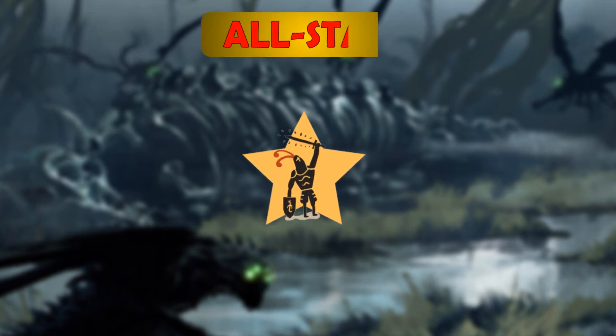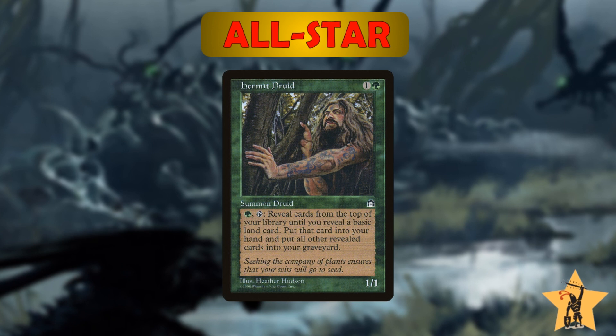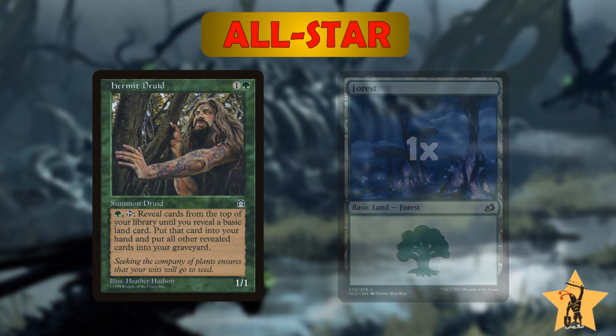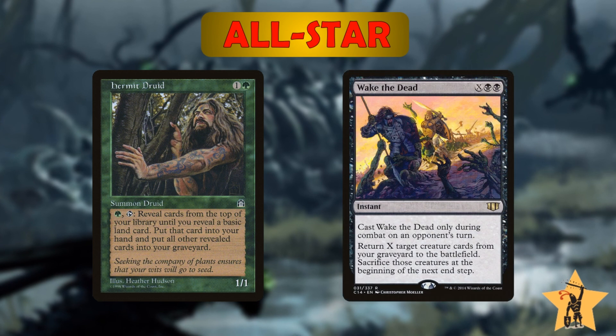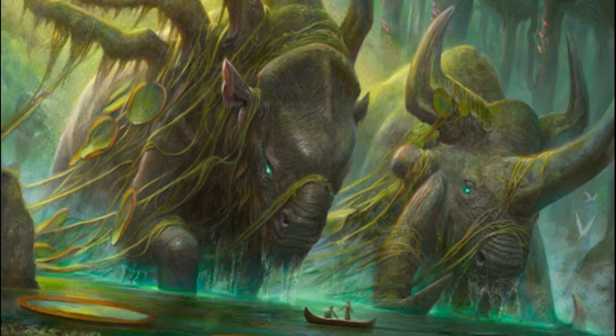Finally we have the granddaddy of all dredge cards and the first all-star of the deck: Hermit Druid. It's a 1/1 Druid for one green and one other. If we pay one green and tap Hermit Druid, we reveal cards from the top of our library until we reveal a basic land card — we put that card into our hand and the rest into our graveyard. This deck runs only one basic Forest, so when we activate this there's a very good chance we'll have loads of cards in our graveyard. The hope is that this will dump all of our combo pieces into the graveyard all at once, so that when we're ready to mutate Nethroi or cast another recursion spell we're able to combo out right then and there. This is by far the best combo enabler in our deck, so it's going to be one of the first things — if not the first thing — that we tutor for.